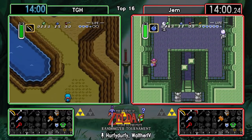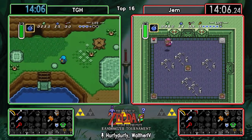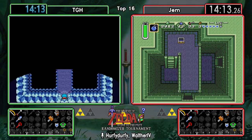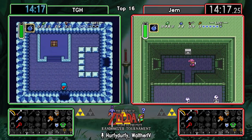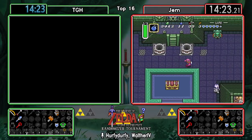Gem is probably gonna go for South Shore unless he gets something really interesting in that last item in Eastern. I think it's a pretty safe bet for the South Shore play for Gem afterwards, unless he maybe picks up the Moon Pearl.